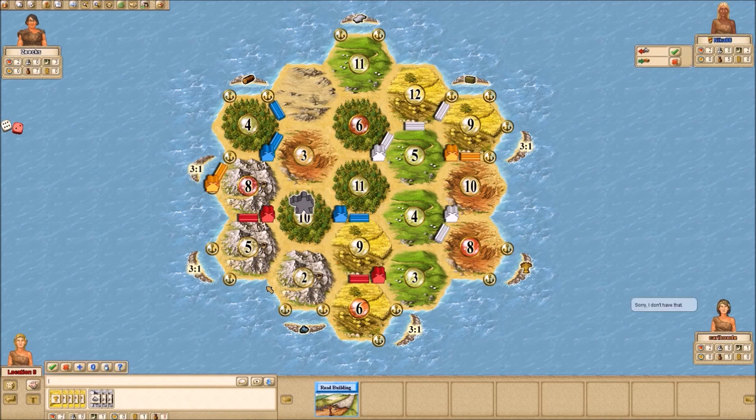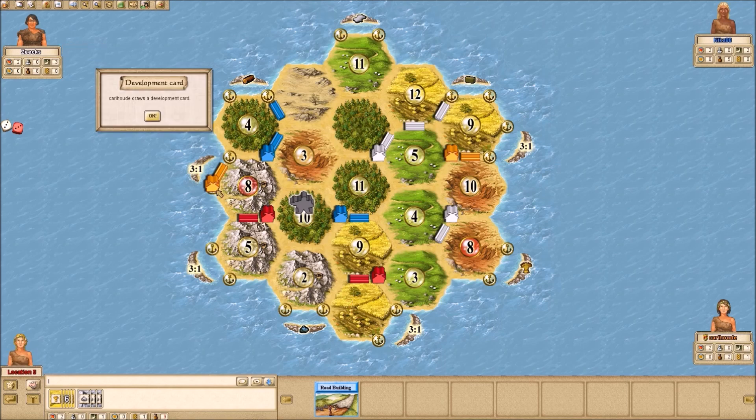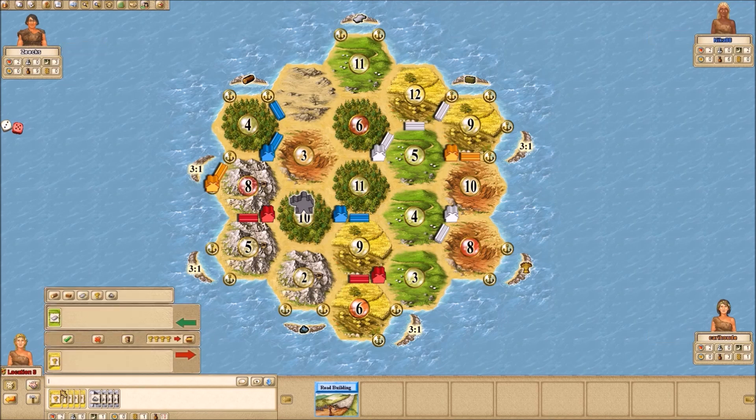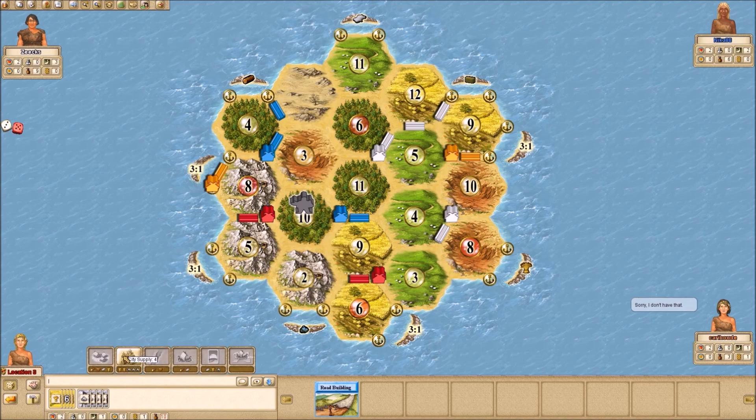Right now White is probably a little bit of a threat, and Blue is a threat. I think by placing here, Blue kind of just eliminated himself from the game, being only at 16 points when I'm at 23. That's a really hard hole to climb out of, because Catan is exponential — the growth is exponential and the production is exponential. So when you're already 30% behind, it's hard to catch up.